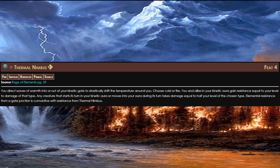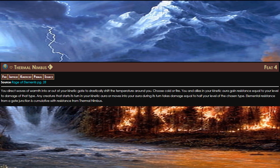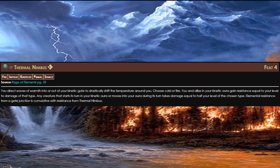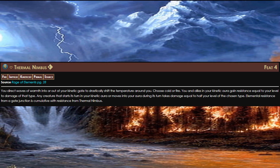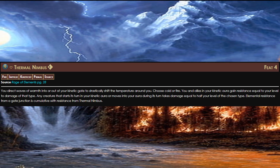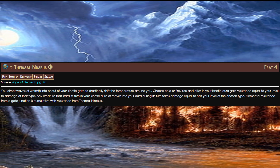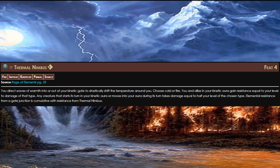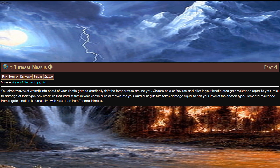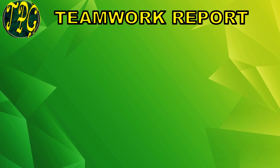Thermal Nimbus stacks with any of your elemental resistances from your gate junction. This effectively means that only your enemies take the damage when they're in your aura, as your allies are more resistant to it. I highly recommend this feat if you're a fire kineticist. We're essentially creating a firestorm around ourselves in our kinetic aura, so it fits this build too.